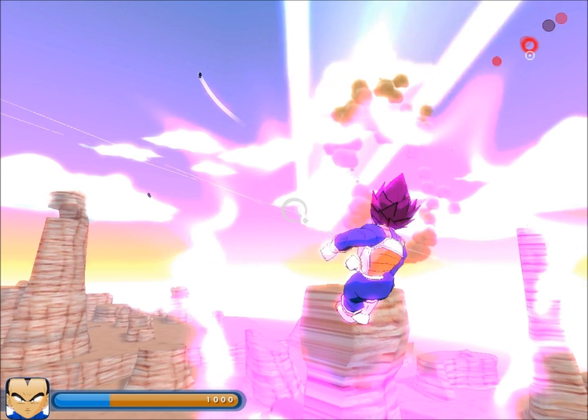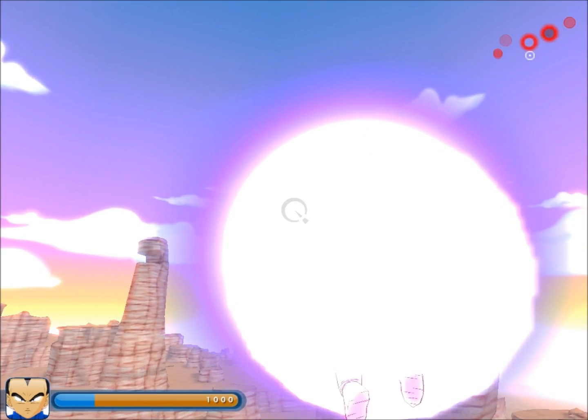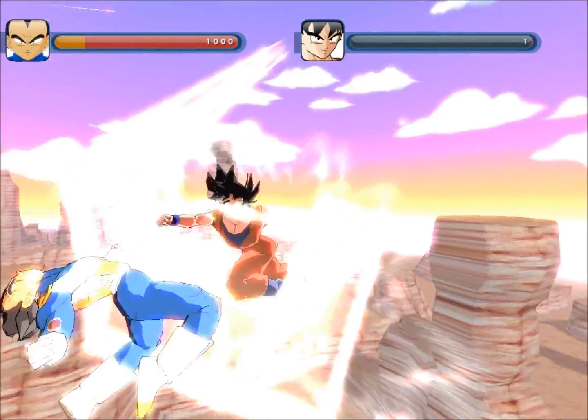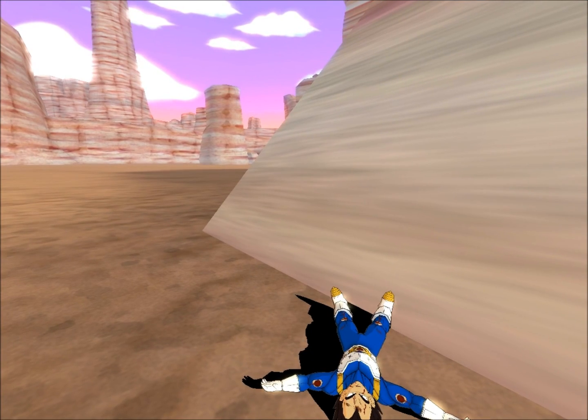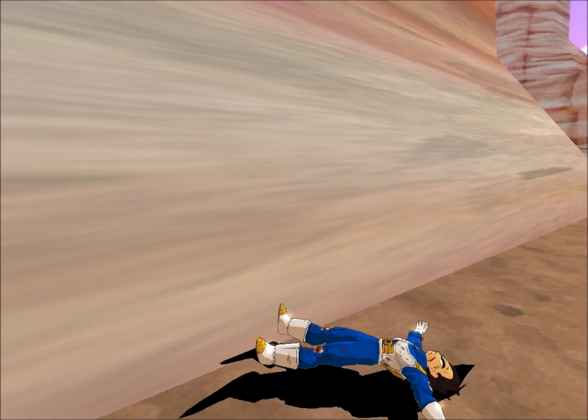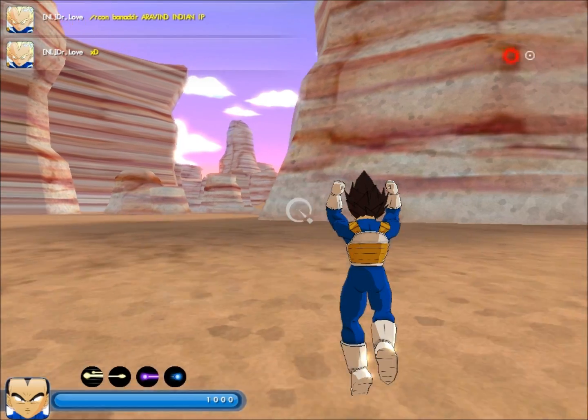This guy's fighting right here. I'm a little worried I'm going to get killed. Oh, it's Goku — Goku just killed me. So yeah, basically it's a fighting game. You can play as Vegeta, Goku, Frieza, Krillin, Nappa, and that's about it for this version.